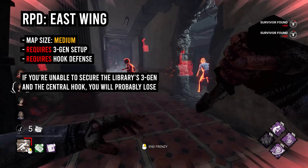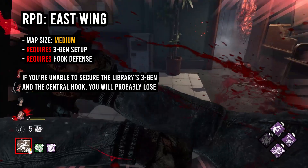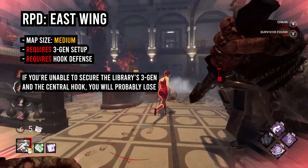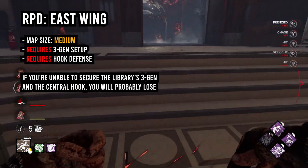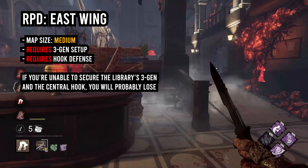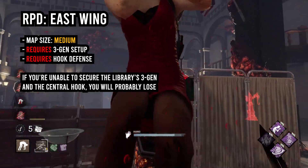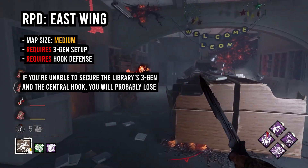Arby to East Wing is probably a surprising pick, but it has several choke points that can be easily held, funneling survivors into risky situations. You're going to want to protect a three-gen on this map, specifically on the library side of the map. The strategy you want to do here is hook a survivor on that central hook in the main hall. And once you do this, you basically have won the game, because you're controlling the three-gen next to the library, you're controlling the middle of the map, because any survivor can't rescue. It's literally impossible.